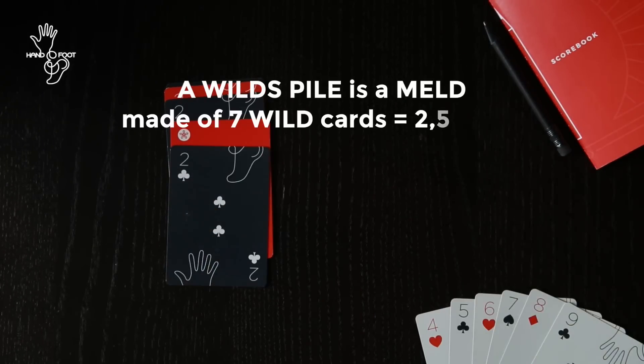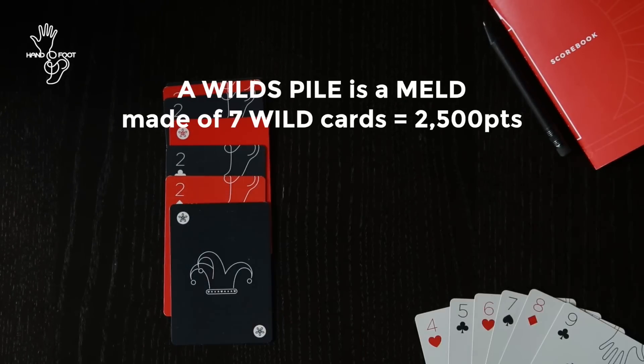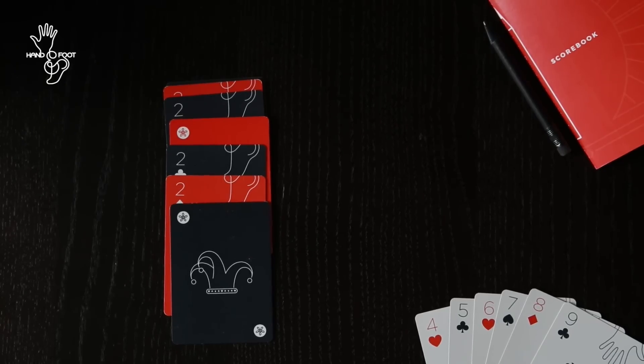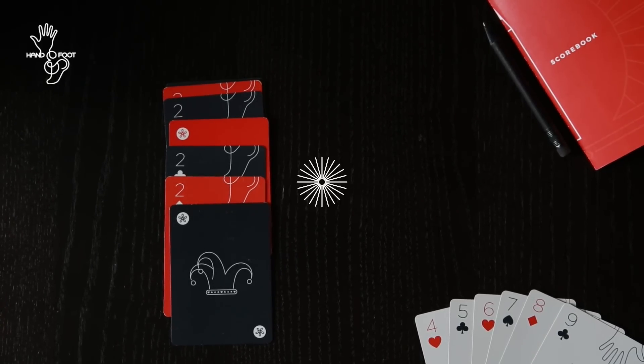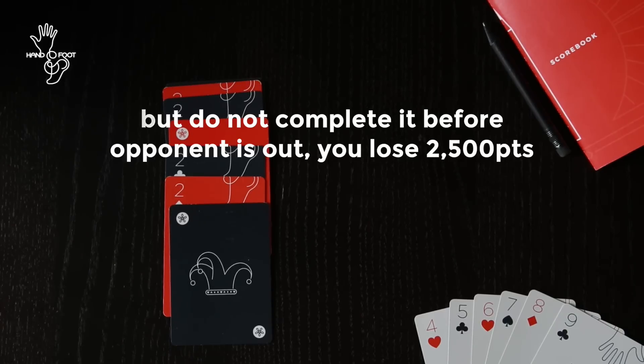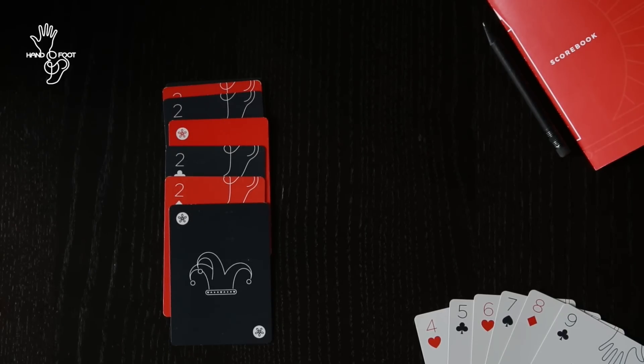A wilds pile is a meld made up of 7 wilds and is worth 2500 points. If you attempt a wilds pile but you don't complete it before your opponent goes out, you lose 2500 points, so be careful.